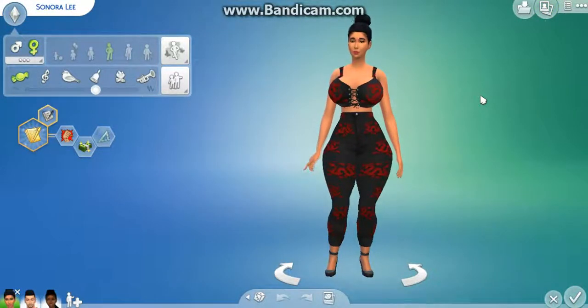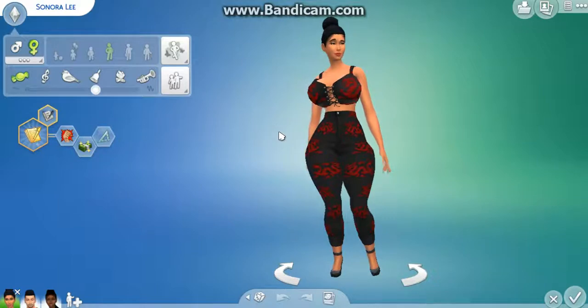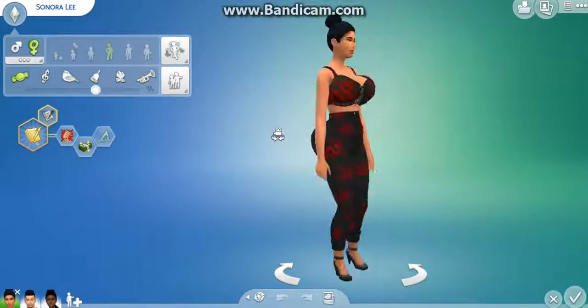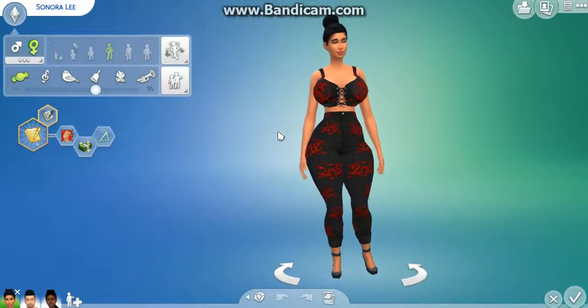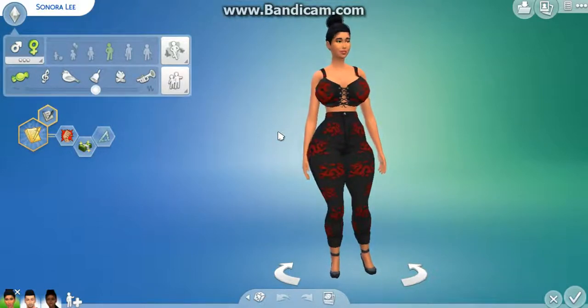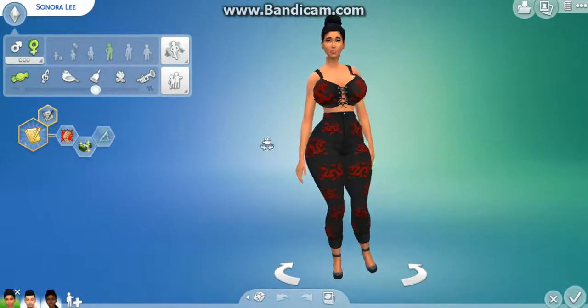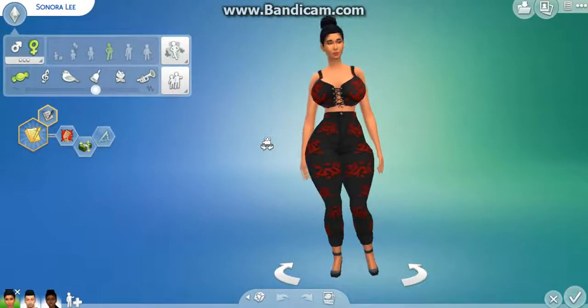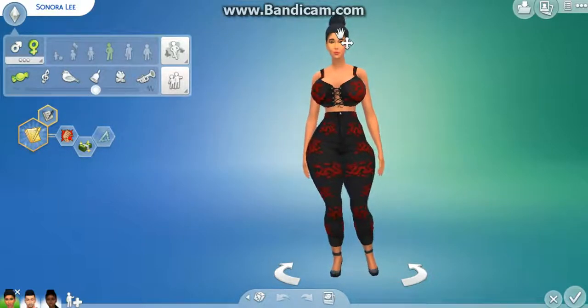Welcome to another episode of DamageTV. This is DamageCreates, where you're back with The Sims 4, the TMI gang. I thought we'd do something a little bit different, and instead of just doing some gameplay with them today, I thought I might just redo their looks, because I deleted a few things from my game, including the braids that Ellen first started with. So hopefully this won't be too painful — let's go ahead and get started.